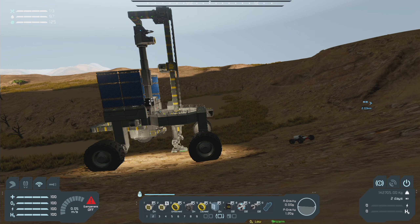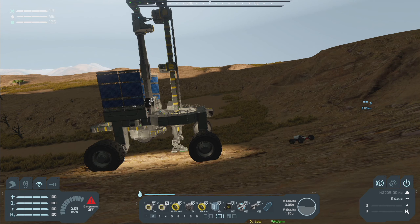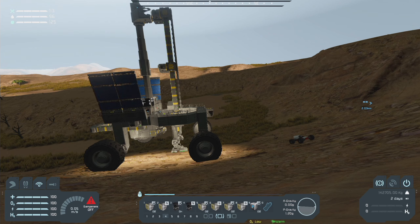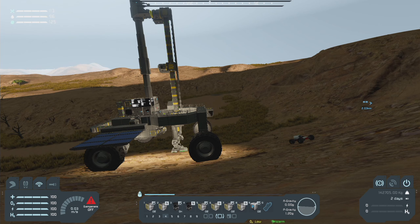Note to future self: speed this up in post. I meant to throw some extra food in there — I've got extra food and a rifle in the buggy, just in case. I could have been deploying the solar panels while I was sitting here waiting. Get these folded out and then I'll turn on ISI's solar alignment script and it will do the rest. Alright, we're up top.